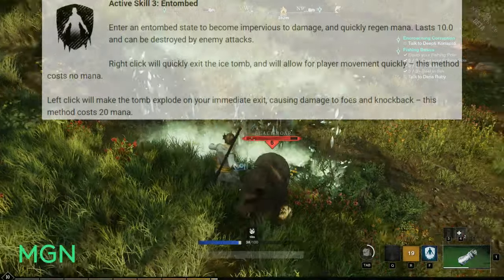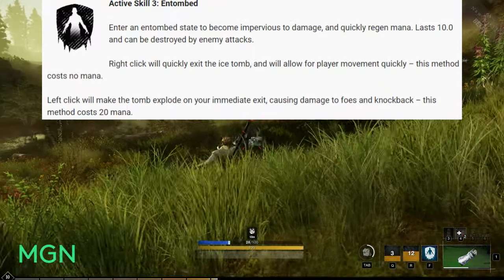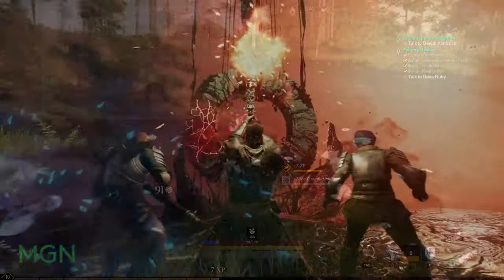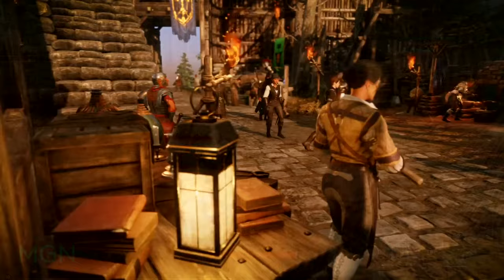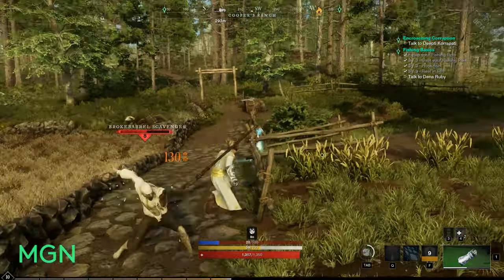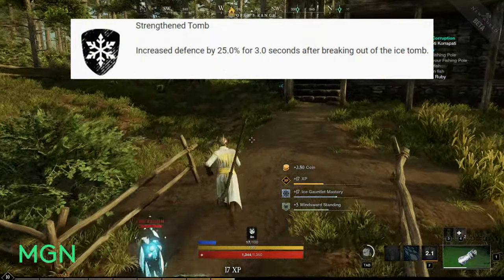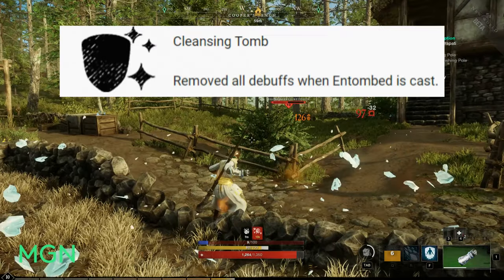The third and last active skill for the Builder tree is called Entombed. Enter an Entombed state and become impervious to damage and quickly regen your mana. It lasts 10 seconds but can be destroyed by enemy attacks. You can right-click to end the Ice Tomb early, allowing the player to move quickly afterwards — this method costs no mana. The left-click method does cost mana and causes damage and knockback on leaving the Ice Tomb, costing 20 mana. The skill's base cost is 10 mana with a 30 second cooldown. Augments: Strengthened Entombed (25% increased defence for 3 seconds after breaking out) and Cleansing Tomb (removes all debuffs when cast).